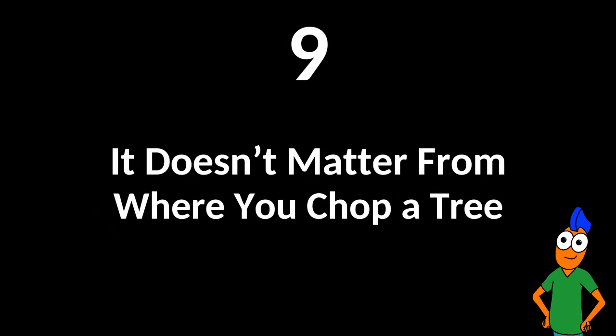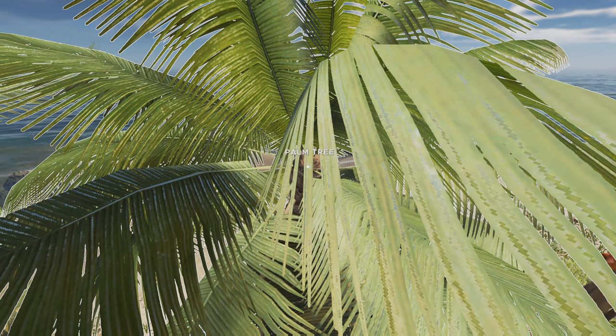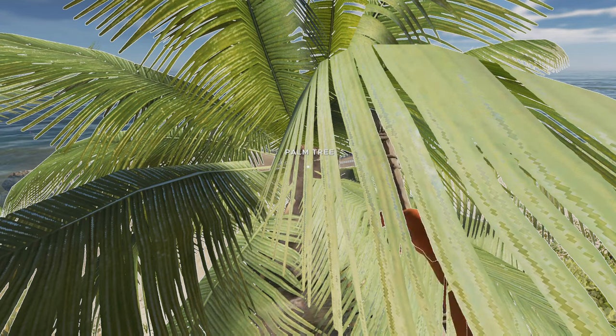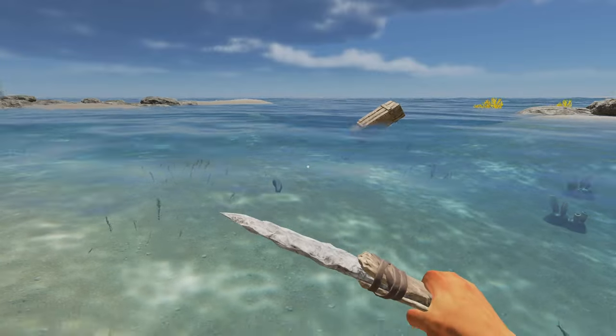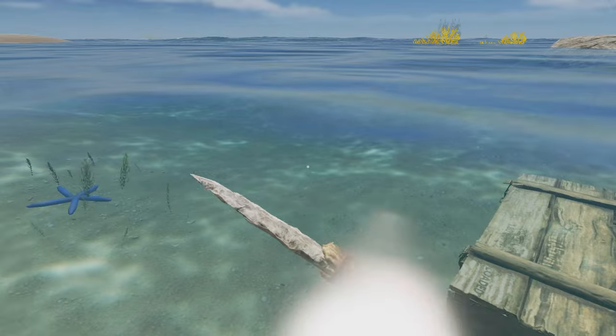It doesn't matter from where you chop a tree. Don't worry about cutting it from the very bottom in order to preserve the most wood. Even if you chop a tree from the very top, you still get a full tree at the end of it. Also, wooden crates sink, which is great because they don't float away, but disastrous if you lose them in the open sea.